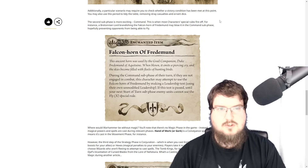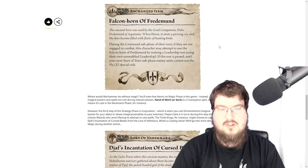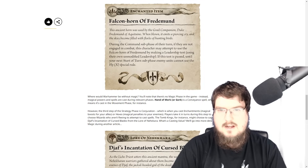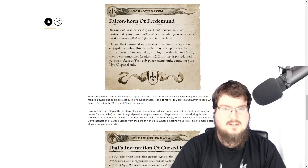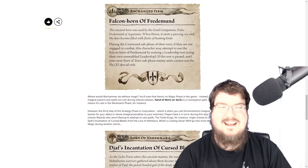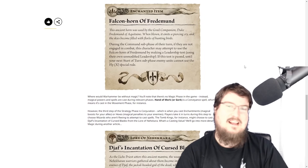This is when most characters' special abilities will fire off. For instance, a Bretonnian lord brandishing the Falcon Horn of Thedmund may blow it in the command sub-phase, hopefully preventing opponents from being able to fly. This ancient horn was used by grail companion Duke Thedmund of Aquitaine; when blown, it emits a piercing cry and the skies become filled with flocks of hunting birds. During the command sub-phase, if not engaged in combat, the character may attempt to use the horn by making a leadership test using his own unmodified leadership. If passed, until the start of your next turn sub-phase, enemy units cannot use the fly rule. What? That is so strong — ridiculously strong!